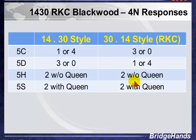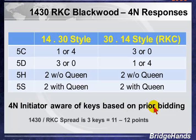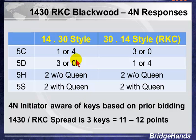The initiator of Four No Trump should be aware of the keys based upon the prior bidding. All the step responses have a skip of three, so the difference will be 11 or 12 points. We should be able to tell the difference between one or four — a difference of three. That's either three aces (12 points) or two aces and a king (11 points). If you're going to initiate Blackwood, you ought to be aware of where those points are.